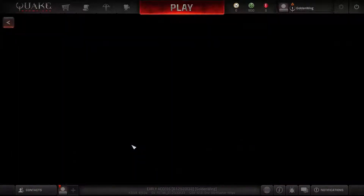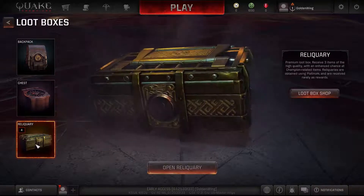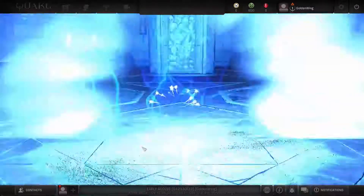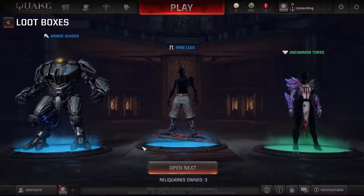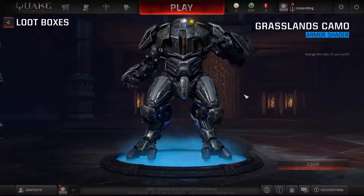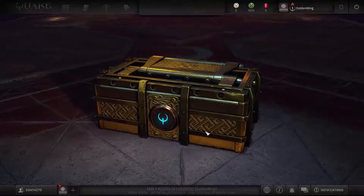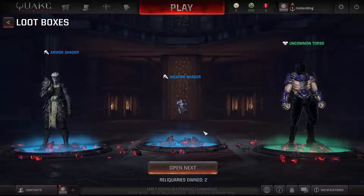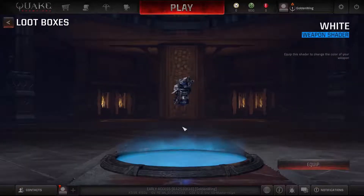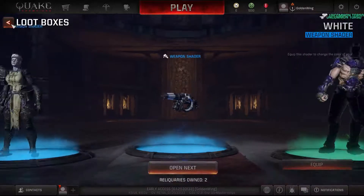Got my little marine guy here. Apparently I have loot boxes - I don't remember having loot boxes. I just want to open a loot box. Open. Wow, cool. You look fancy. Rare legs and an uncommon torso. What else we got? Armor shader, uncommon torso. Neat. The shader to change the other colors. Nice.